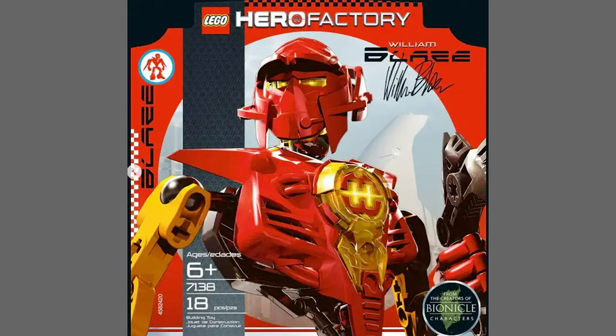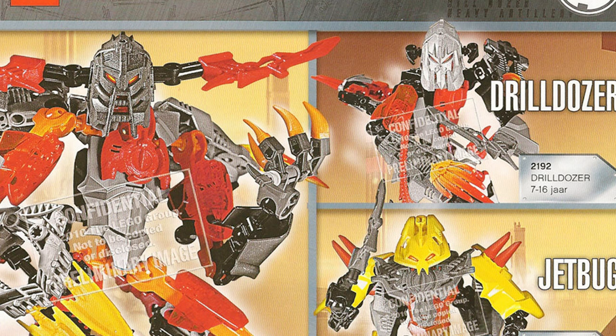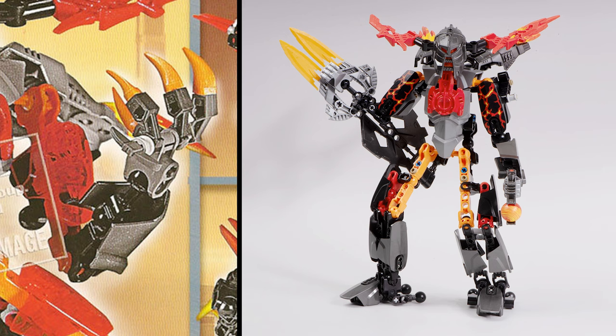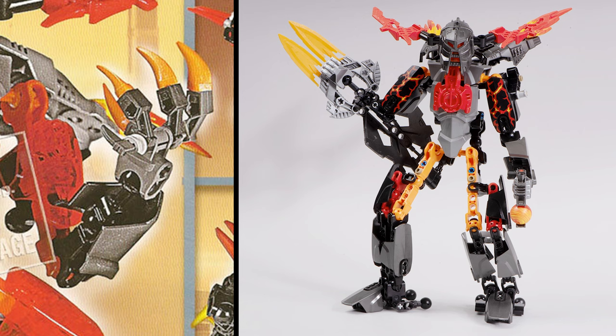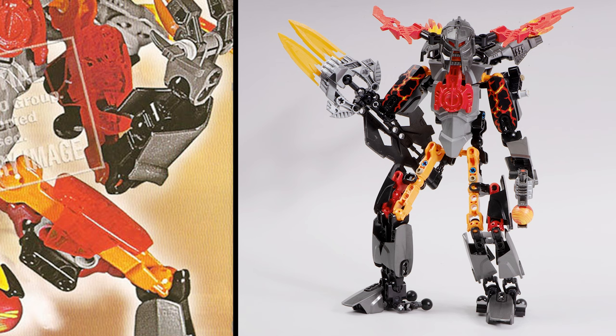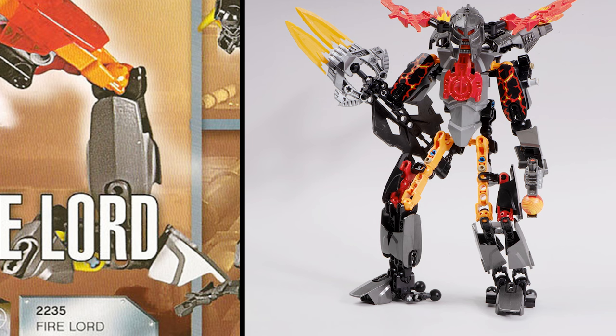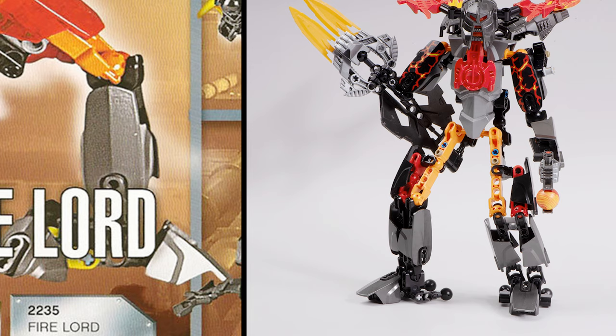One of the coolest prototypes is early Firelord - he had poseable fingers at one point, very similar to Hydraxon. Poseable fingers would have made Firelord a thousand times cooler, and it's easy enough to modify him yourself since all the pieces used are existing pieces. The set also had some trans orange armour at one point, possibly a placeholder for the printed armour on the final set, or maybe they wanted a sick fire armour vibe. Check out the foot design too - it's almost like a tripod design. The final leg had those exposed ball joints, which almost looks like they just forgot to put the armour on when you see this prototype.